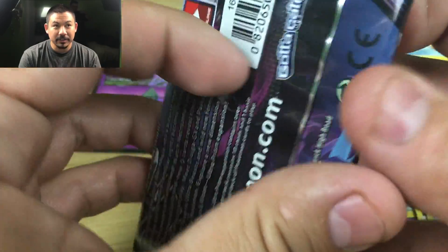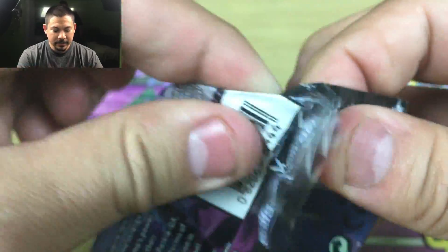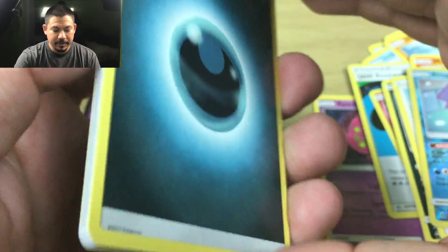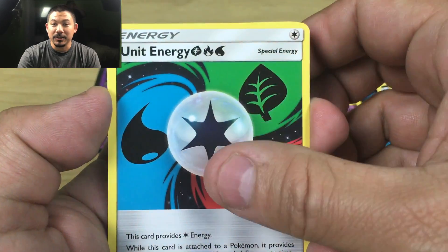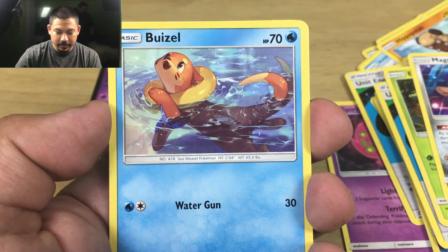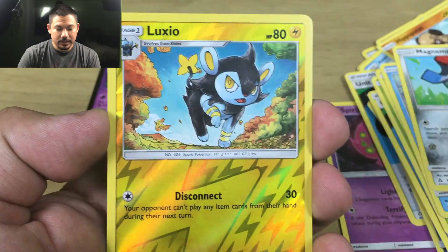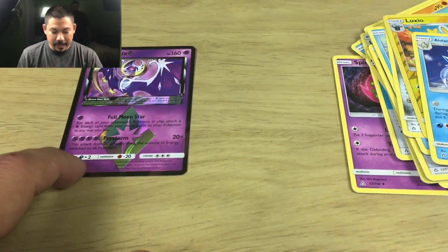Let's go with one more. Okay, I think I got a pack that's not going to open — but we got it. Let's go ahead and hope for some good holos here. We got an Energy, a Spirit Tomb, a Rotom, a Unit Energy, a Shinx, an Exeggcute, a Magnemite, a Buzzwole I guess. Our Reverse Holo is a Luxio, and the rare is an Alolan Sandslash. So we're not doing so well, but that's okay.